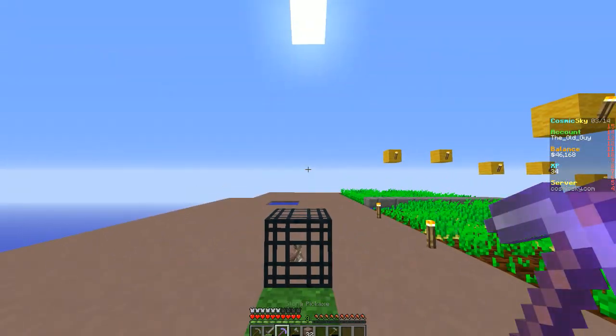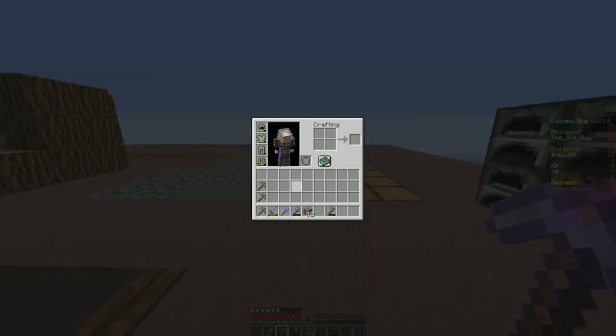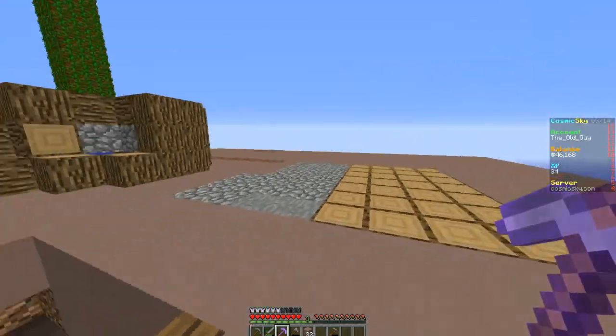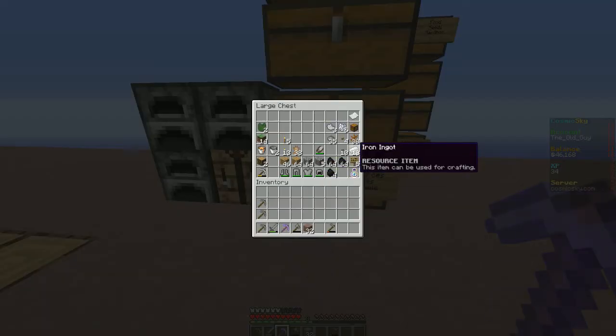There we go — the stone pick was mended all the way up, nice! That's real nice. So I might not have to carry three or four stone picks around with me when I go raid other islands for stuff. We're up to 18 iron ingots and I've got some more.